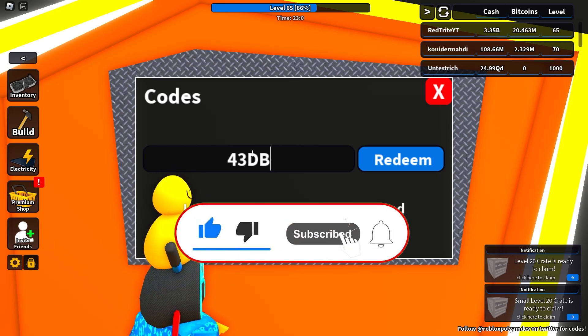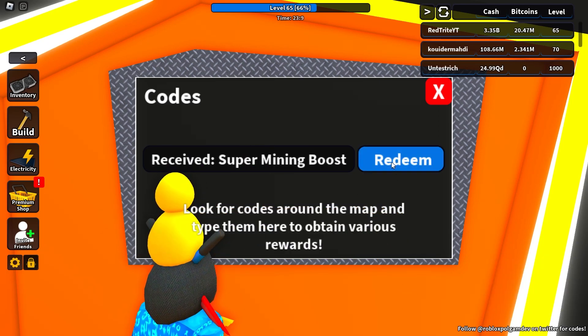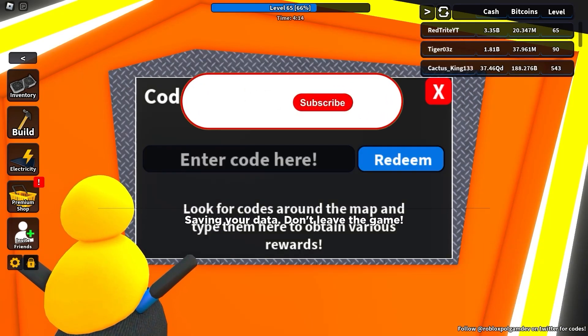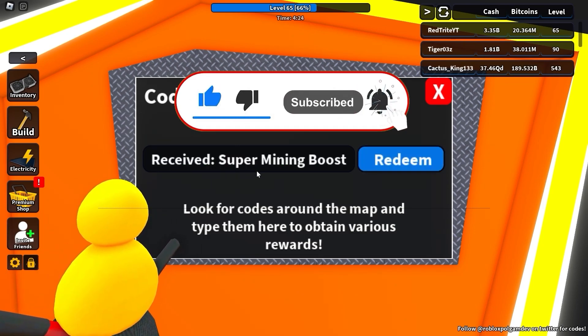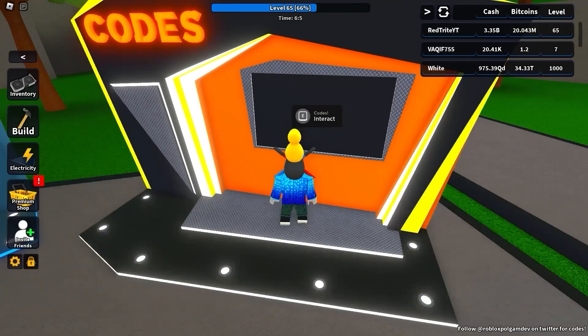Our first amazing code is '43tv' and it actually gives you a super mining boost — you need this code right now. Make sure you like this video because it helps me a lot. The next code for a bunch of rewards is called 'stone boost' and as you can see it gives you a super mining boost — one of the latest codes.